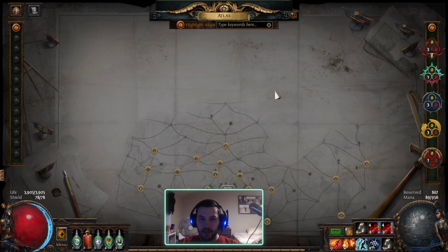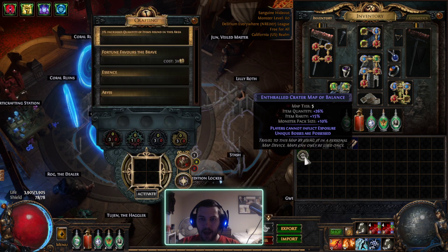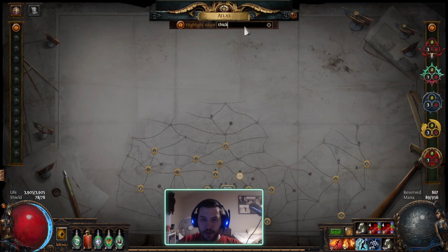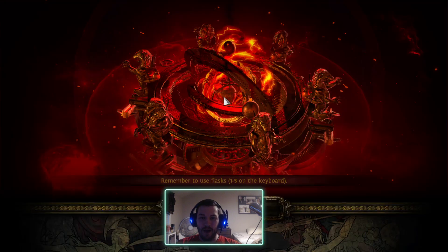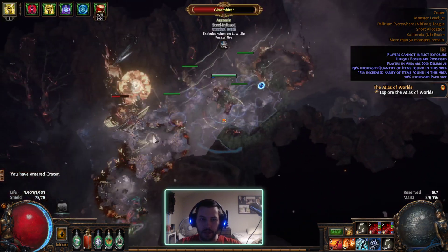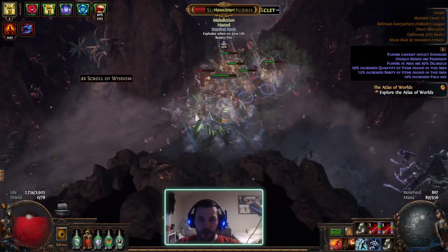I'm currently making my way through white maps — doing T5 maps at the moment, so it's a little slow going. I actually don't know what the Delirium level of Crater will be because I haven't done it yet. The highest Delirium map I've completed is Thicket, which is only Tier 2 but it's 98% delirious, so it feels a lot harder than that. This one's 60%, so we'll see what kind of stuff it puts out.